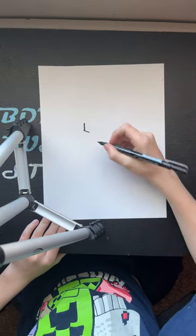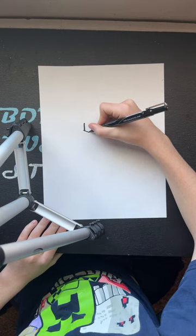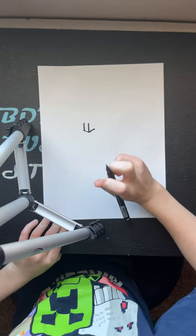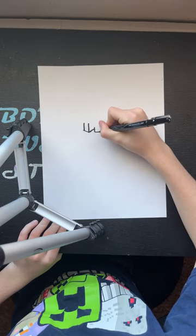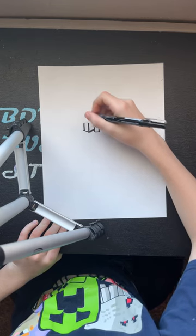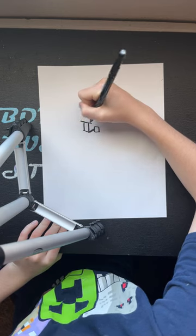Just want to let you guys know, please make sure to like and subscribe. So now we're just gonna draw a line up, just like that. Now we're going to draw another line up. So now we're gonna draw kind of like this — I'm pretty sure this is his mouth right here, I'm not sure. We're just gonna draw a line across kind of like that.